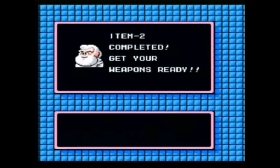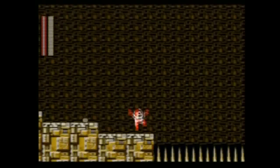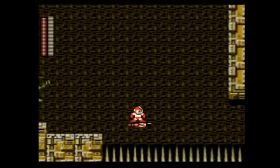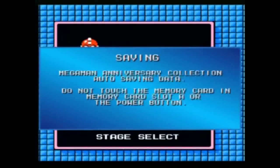You get equipped with the Air Shooter and Item 2 is completed. Item 2 is a platforming item you're going to need mostly in the Dr. Wily stages, so I'll show you when to use that later.